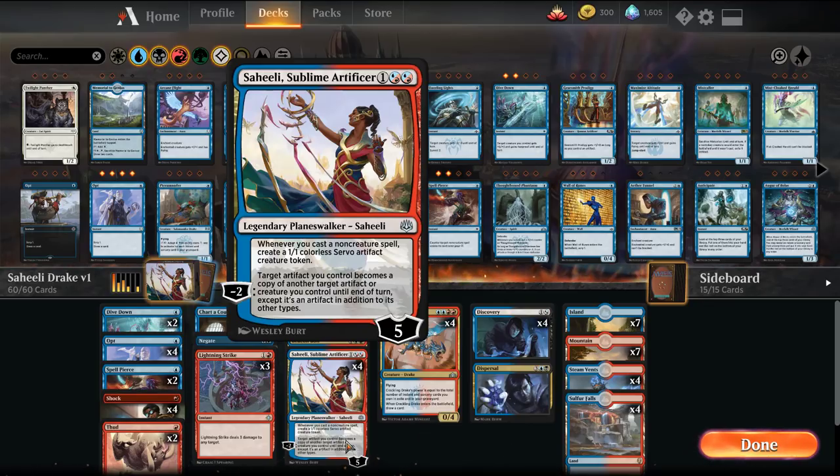Basically we're playing her as a Young Pyromancer-esque — that's an older card for those new to the game. Whenever we cast a non-creature spell, we get to create a 1/1 colorless servo artifact creature. And then her minus ability lets us transform those artifacts into copies of our Drakes.